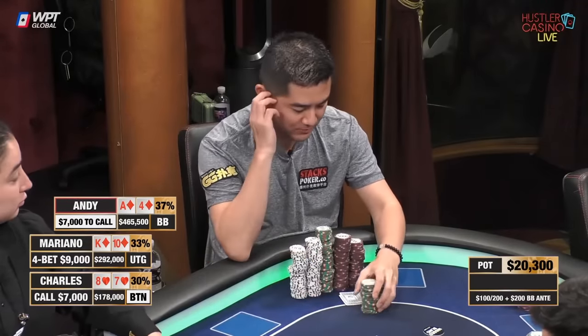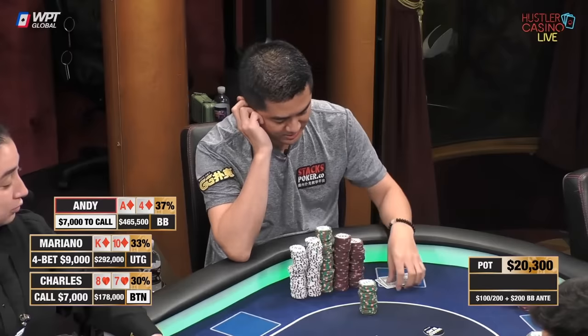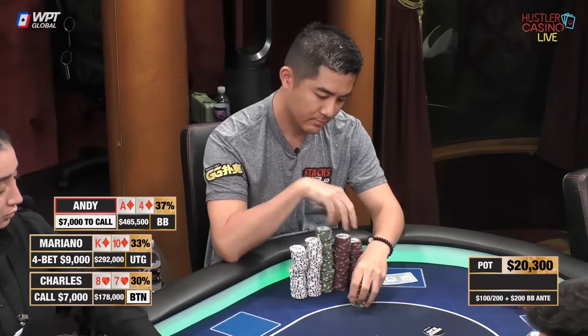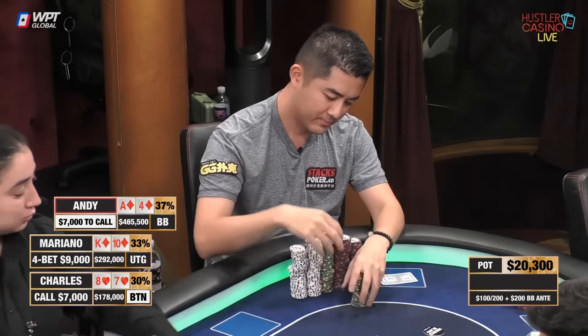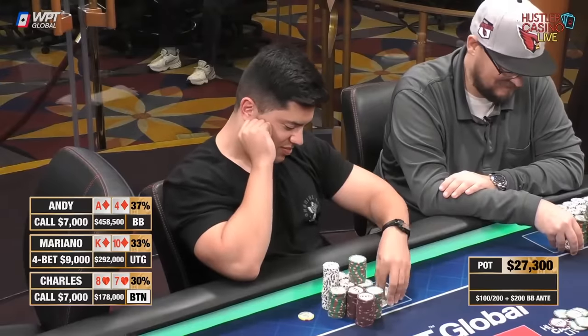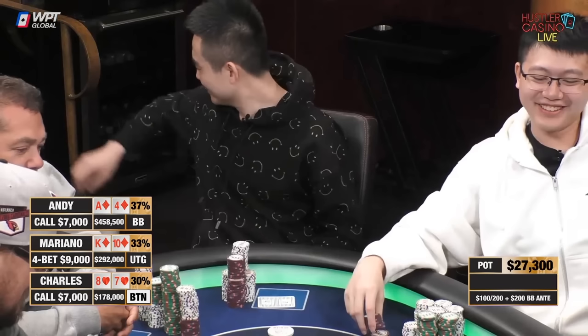One note here before we get to the flop: Andy decides to call once again with Ace-4 suited. I think I would be folding here — he's going to be out of position against these players. His stack-to-pot ratio is also declining, he has less bets behind. I just don't feel like this is the kind of hand you particularly want. You want hands that can at least hit some pairs you can be confident in, or have better straight draw potential. I really feel like this hand needs to be either re-raised or folded entirely.